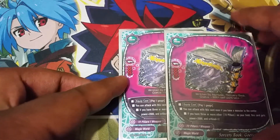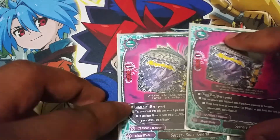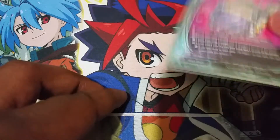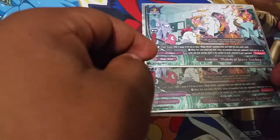We have 2 copies of Devil Advantage, which lets you get, for 1 gauge, any 2 copies of a 72-pillar card from your drop zone as long as they have the same name. It's specifically the same name — don't try to grab 2 different Asmodai cards because they have Asmodai in the name; you can only get 2 of the exact same name cards that are 72-pillars.